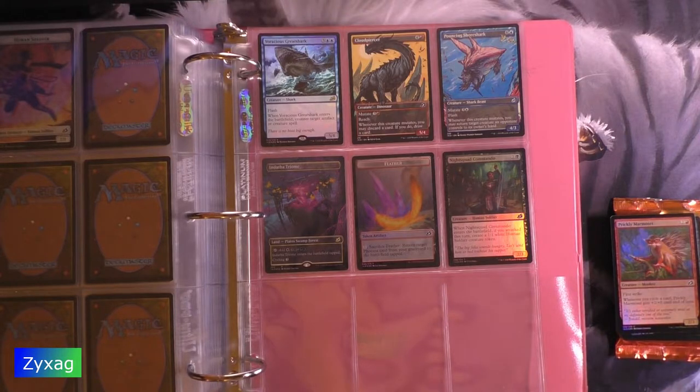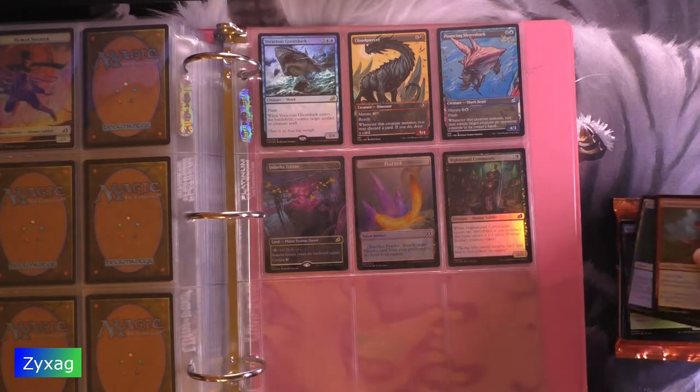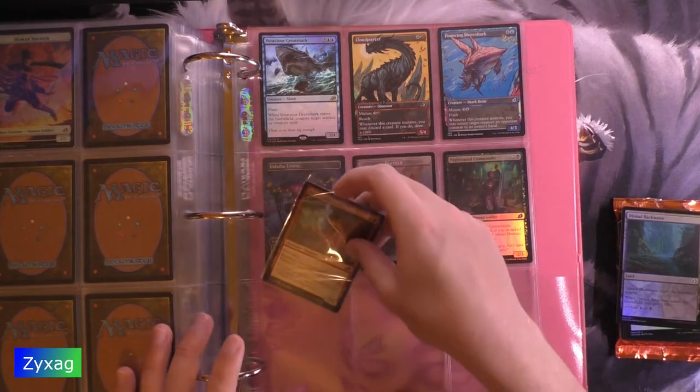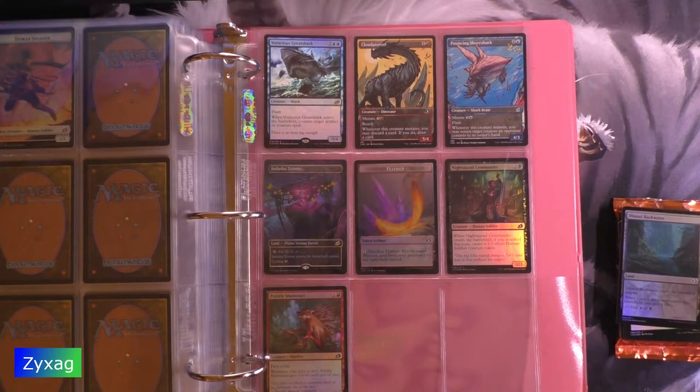We'll double-check the uncommons I actually have, unless I pick out that I don't have one of them. Dismal Backwater foil.